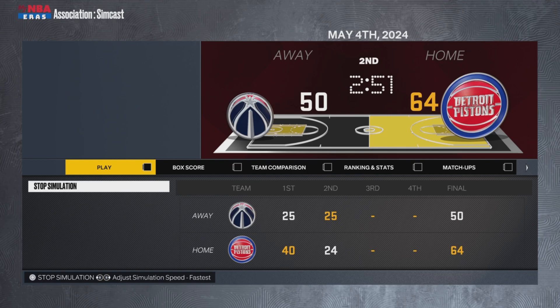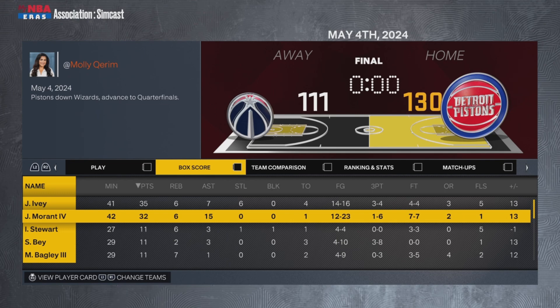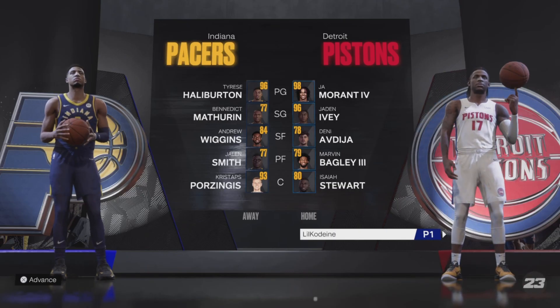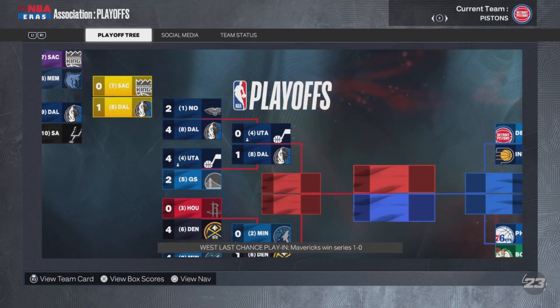If you lose as a 1st seed, you're kind of a bum. In this league, maybe not — it's fairly even. The Pistons win. Jaden Ivey drops 35 points, 6 rebounds, 7 assists, and 6 steals, while Ja Morant IV had 15 assists. We got the second round. This year, the Pacers have Andrew Wiggins and Kristaps Porzingis. You guys should know the Pistons team by now.